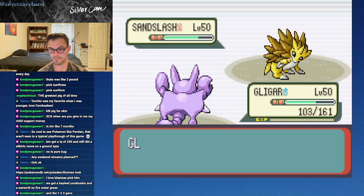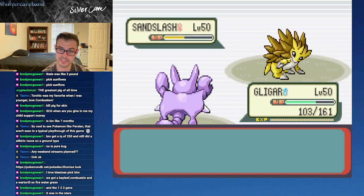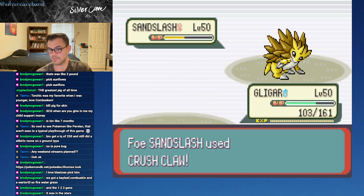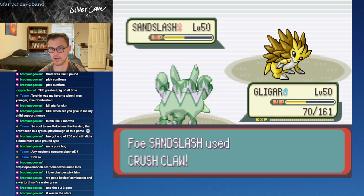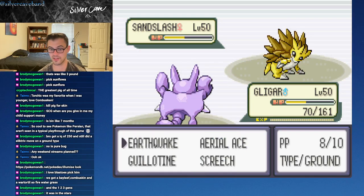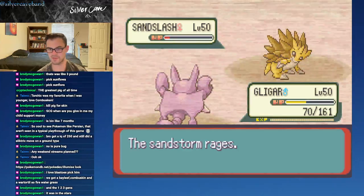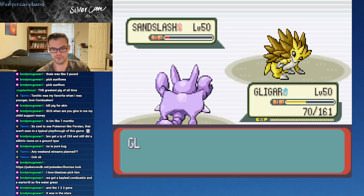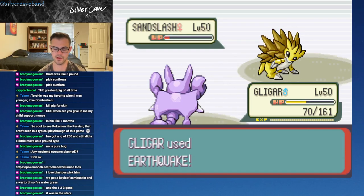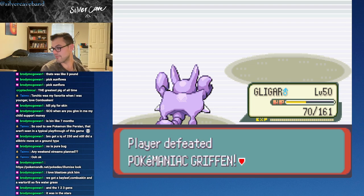Unless there's gonna be like a crazy matchup scenario, I'll probably just stick with our squad here. I remember I swapped out Combusken because there were some Water users. Sand Veil miss - Sand Veil miss for you as well. There we go. I think that's three battles - we have a few more. I'm starting to get nervous.